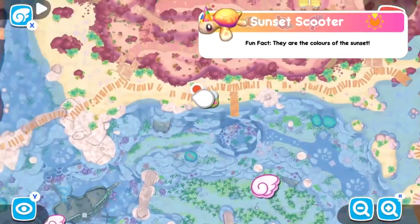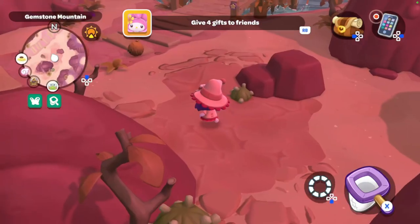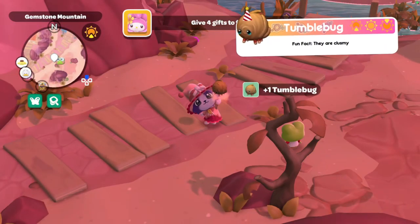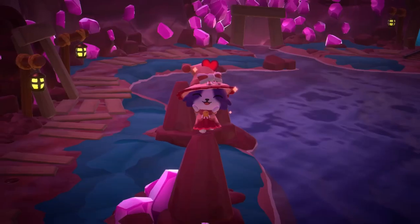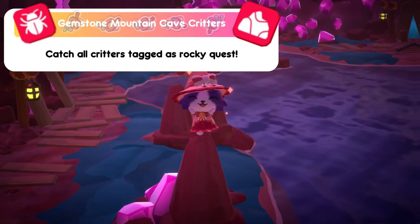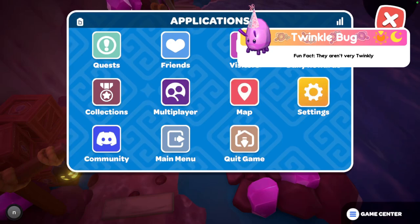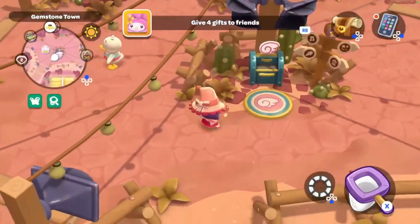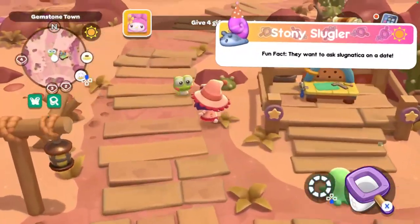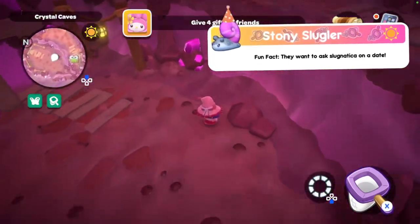The sunset scooter — available in the evening only and that's when I caught them; they're not too far away from Gemstone Mountain's pier. The tumble bug — available in mornings, daytime, and evening; I caught them in the evening around the donut pond. For the crystal cave critters: the twinkle bug — enter the cave entrance nearest Gemstone town, go through the upper level pink door, and around evening and nighttime you'll find them; I caught mine in the evening. The stony sluggler — enter the cave entrance nearest Gemstone town and during the day you'll find them on the lower level; I caught mine during the day.